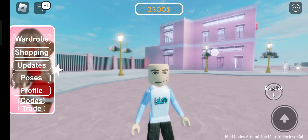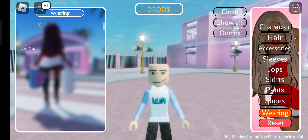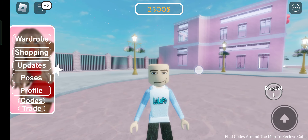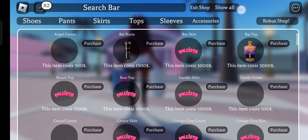There are so many options here. You can do poses. This is your wardrobe. You can do shopping here. Oh my god, these games.